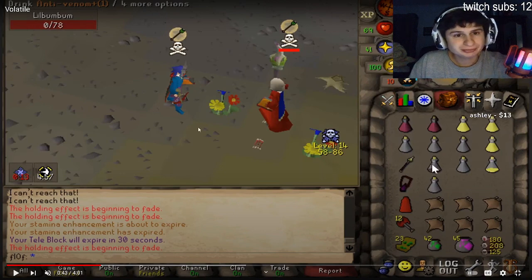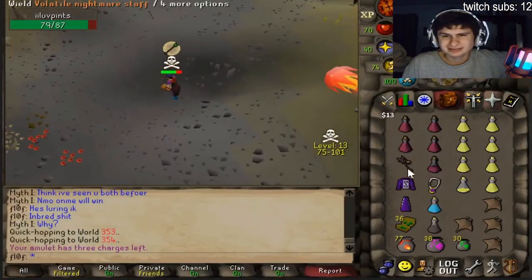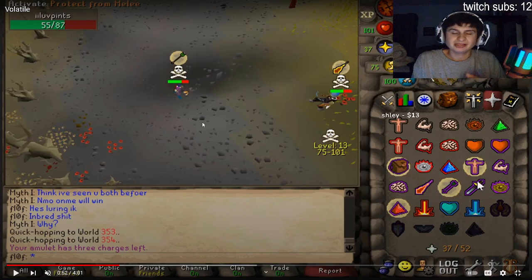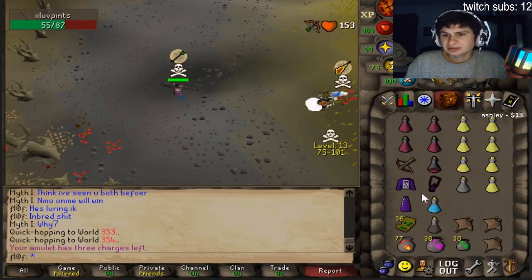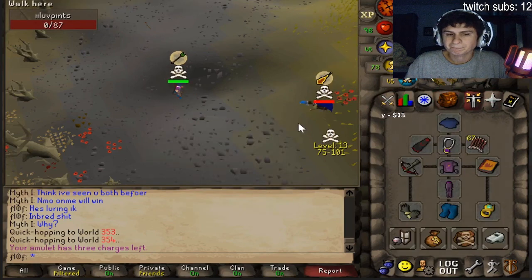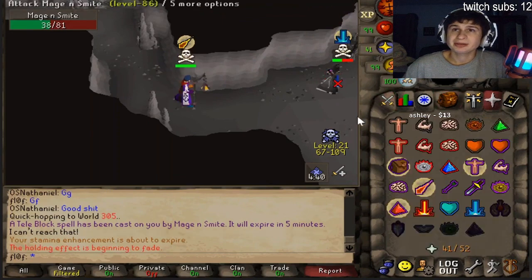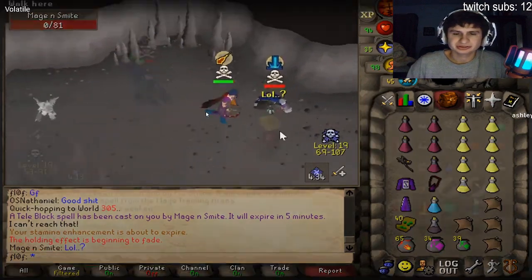The imbued mage cape is pretty meta here. The guy has 60 HP at 78 — that is quite the free loot. The reason this build is so strong is because you're going to be low combat with no combat levels from melee stats. You can freeze them, step away, then range them, and they can't melee you — so they're bringing melee stuff for no reason. That's what makes it so strong.